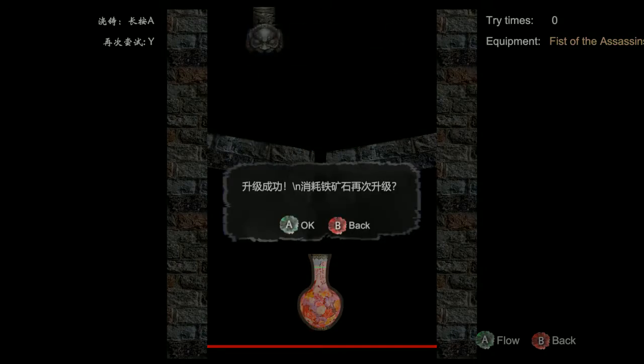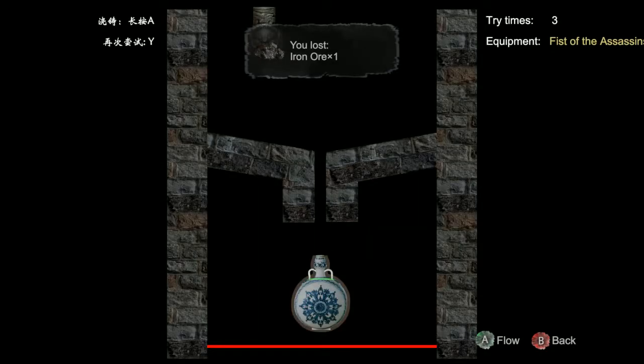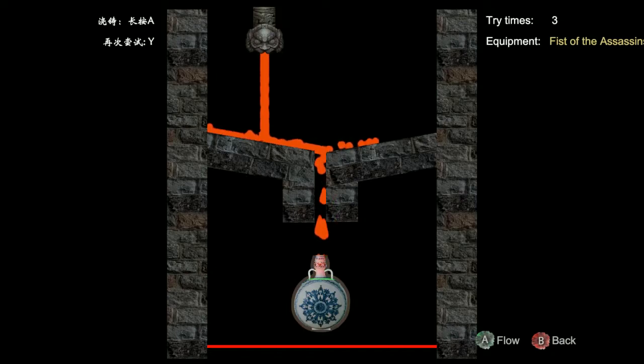The rank for weapons goes white, blue, purple, yellow, and then orange. Orange is permanent retention, and you get bonus affixes on them as well.